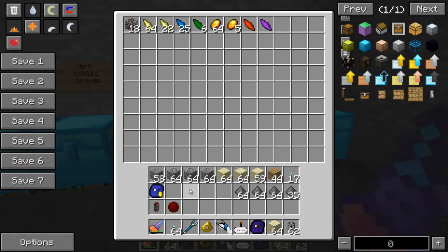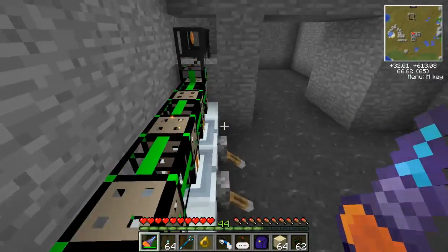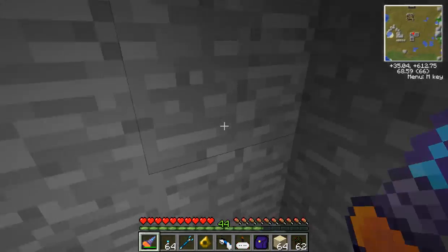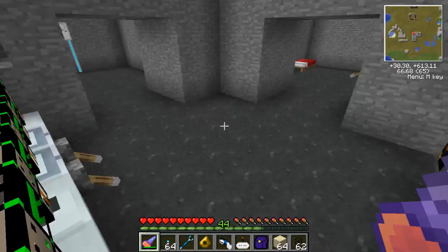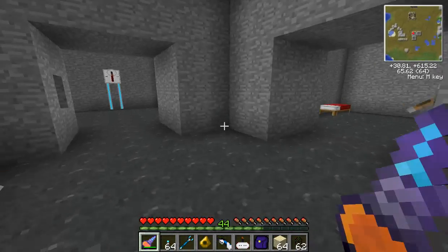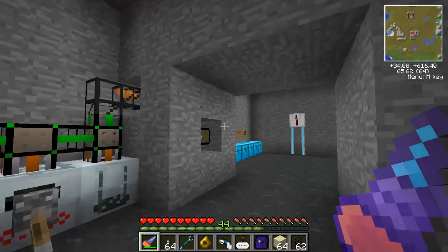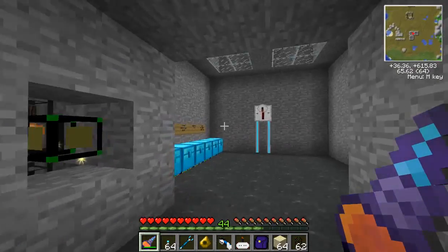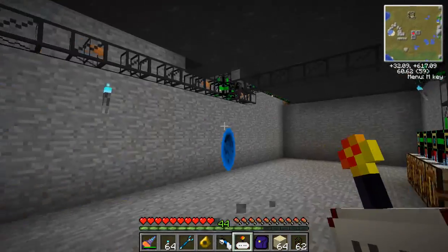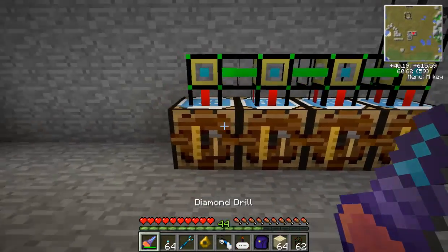These are Logistics Pipes — it's an add-on to Buildcraft. I've just added it into the Direwolf20 pack because you can add mods in and it runs nicely, but if you first add it in it'll crash, so I'll show you how to do that later. This is my house — the floor is made out of basalts, quite a nice blend. I've got a bank account which will just take me back down to my basement.